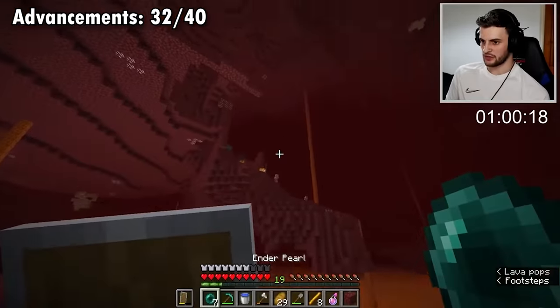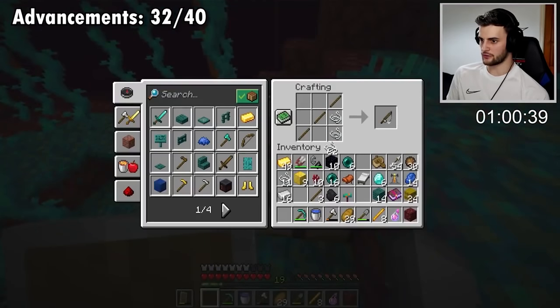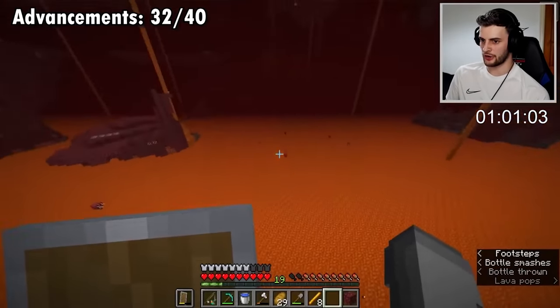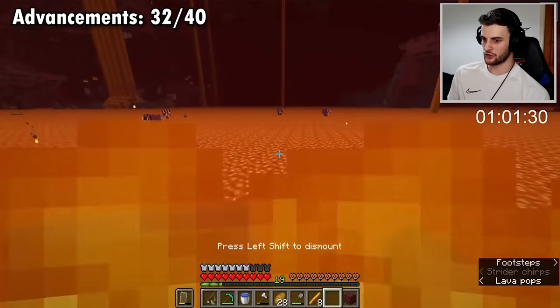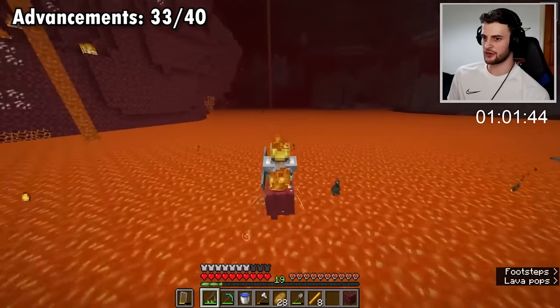Might as well use them - let's chop down this tree, use the sticks to make a fishing rod, turn it into a warped fungus on a stick. Now let's grab some fire resistance and ride a strider. Here we go little fella, let's put a saddle on you and jump on top. This boat has legs! And that gives me 33 advancements.